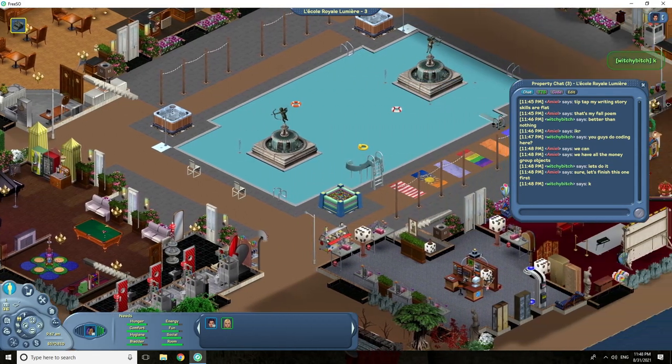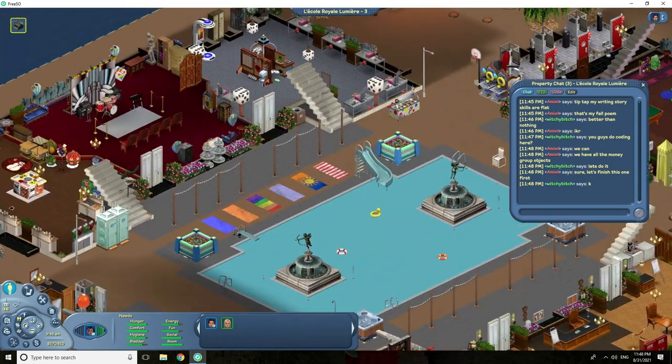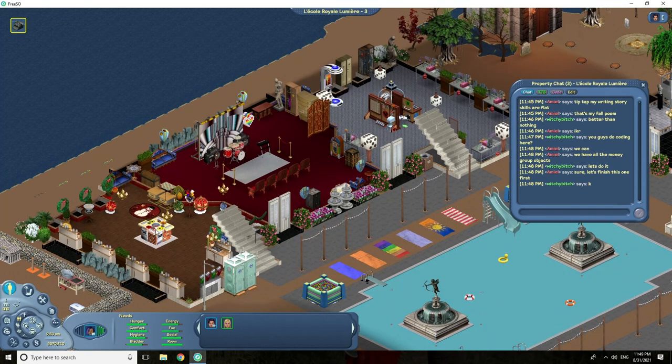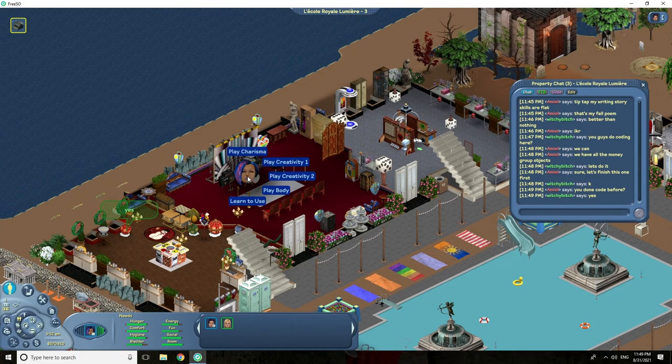Next, there are group money objects — three in total, which require multiple sims. Probably the most popular is the code, which takes three sims: one with logic skill, one with mechanical, and one with body. Pizza is another group money object — you can make pizza with two sims at the cooking station, one at body, and one with charisma. Band is the last group money object, requiring two sims with creativity, one with body, and one with charisma.